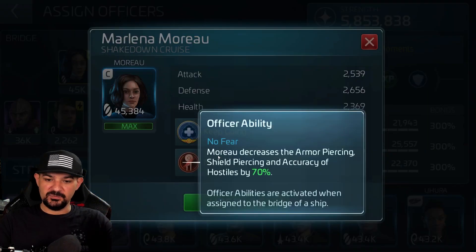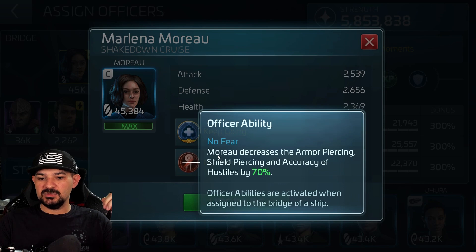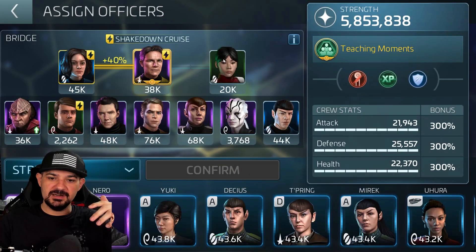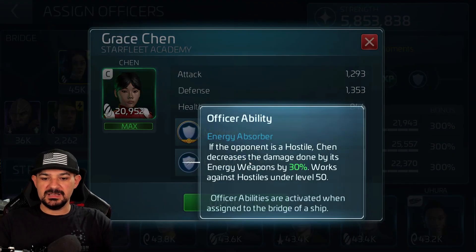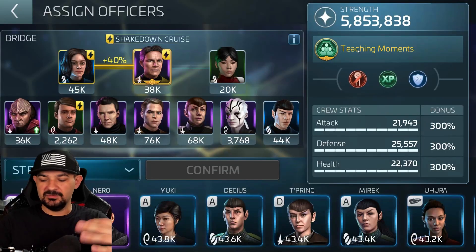Monroe's ability is No Fear. Monroe increases armor piercing, shield piercing, and accuracy against hostiles by 70%, so there's an increase right there. And then for Chen — or we have Talon in this spot — if the opponent is hostile, Chen increases the damage done by energy weapons by 30%. This works against hostiles under level 50.